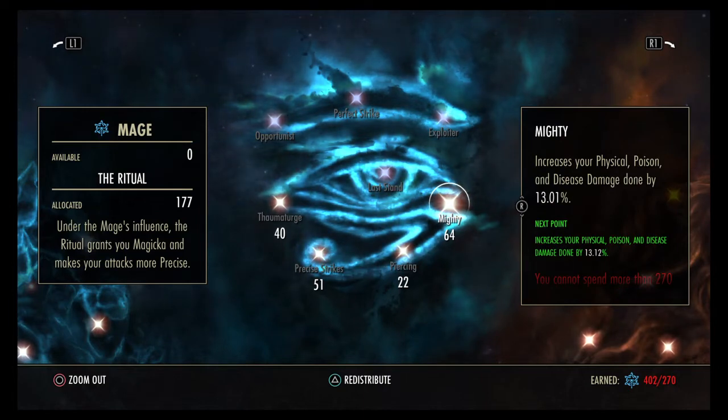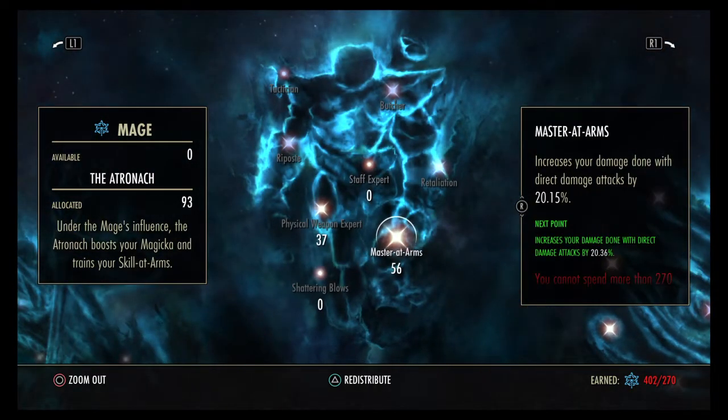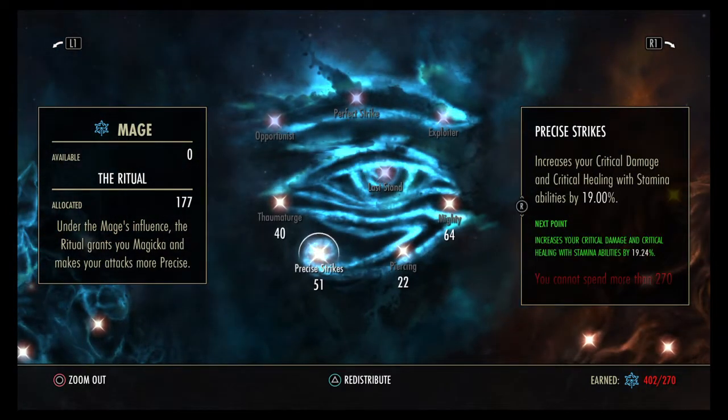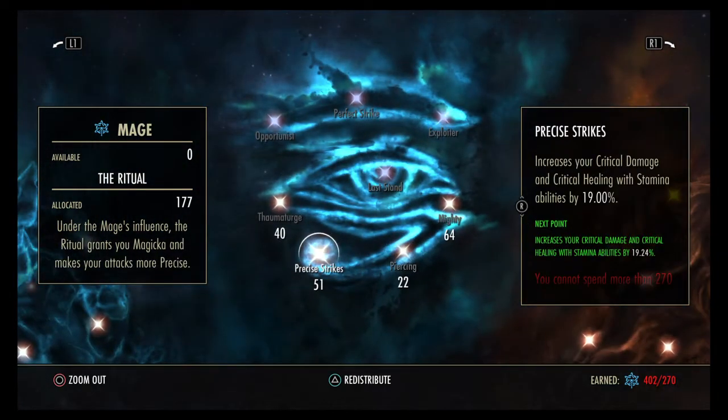Starting out you won't have champion points like this, so focus on Mighty, Precise Strikes, and Master at Arms, because the Templar's Biting Jabs is a direct damage attack. That may have changed with the Greymoor update, but Master at Arms should still affect the damage from Biting Jabs. As you get to CP 160, start to get your crit more stable and then focus on increasing your critical damage.